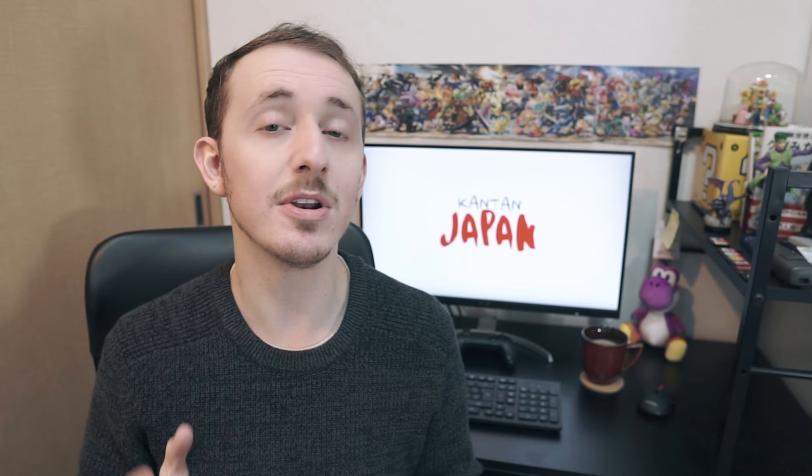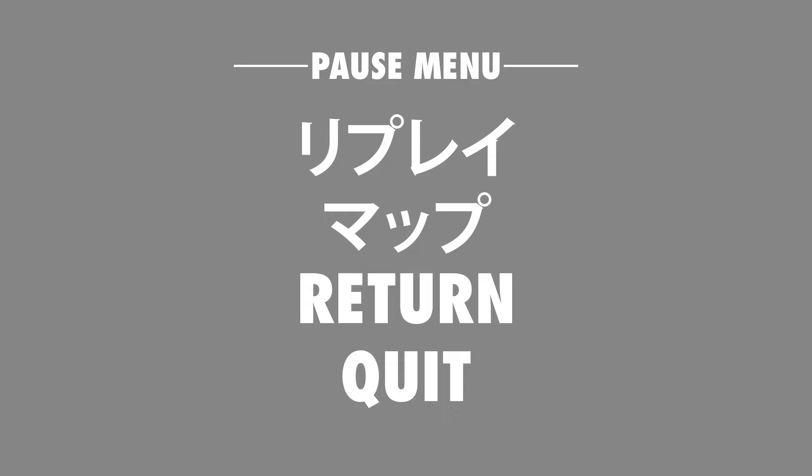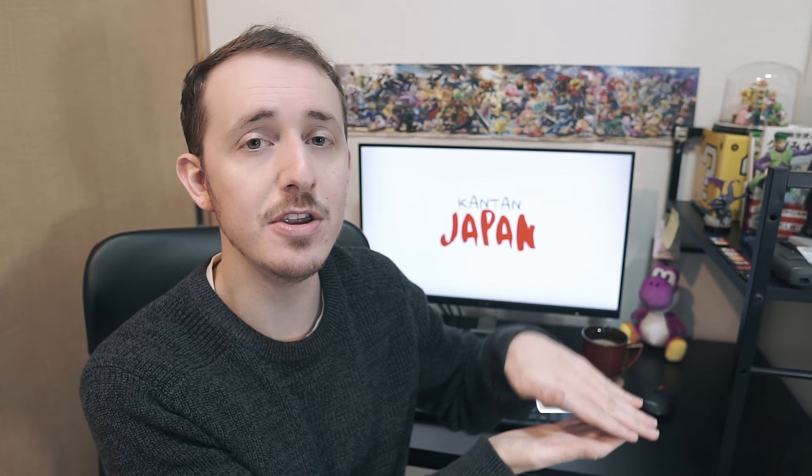At some point you're going to need to take a break, which is a great excuse to head into the menu — or easily convert it into Japanese as 'menyu.' It's literally the same word. Depending on the genre of the game you're playing, you'll probably see a few different options here: Replay — repurei. Map — mappu. To return — modoru. To quit — yameru. To open a side menu or text panel you might see the word hiraku, and to close it again, tojiru. Just like on the title menu, you'll usually have options listed on the in-game menu too.